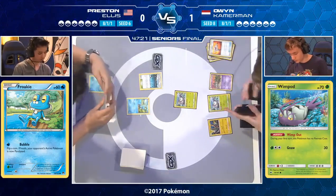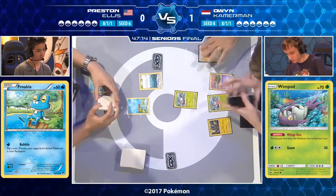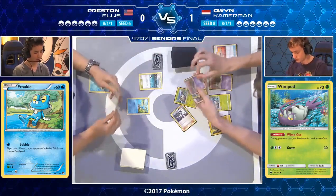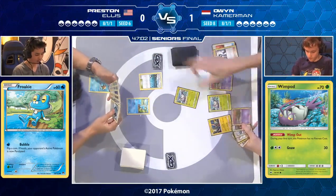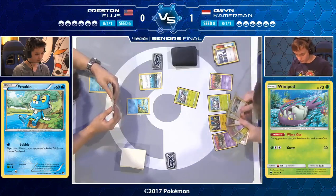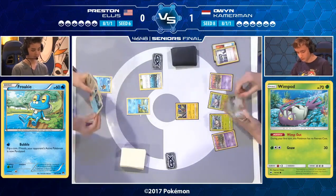Owen needs two Wimpod and two Trubbish — he's got two Wimpod, a Professor Sycamore, and a Trubbish. There's also a Floatstone. Sometimes placing a Floatstone on the Trubbish early is a good play — forcing your opponent to use a Field Blower early so later when you really need the Floatstone it sticks. Owen chooses not to do this. He's got a free retreater active, two Trubbish, two Wimpod — the only thing he could want more is energy. Owen is going to be satisfied with this start.